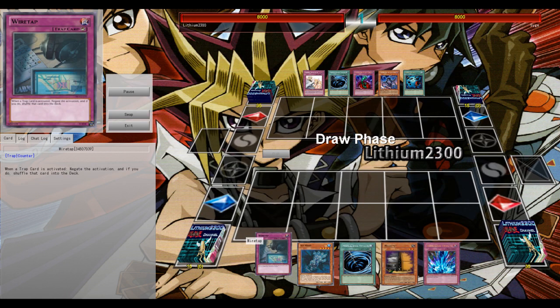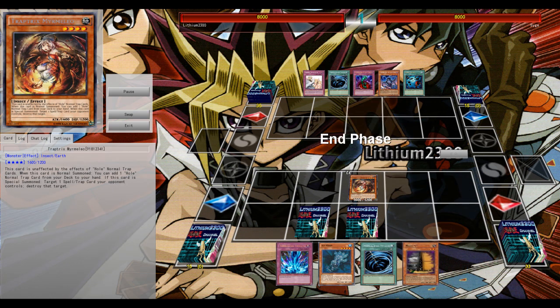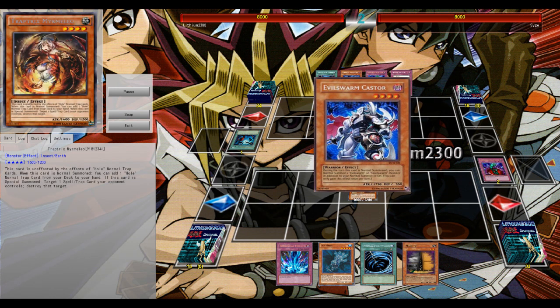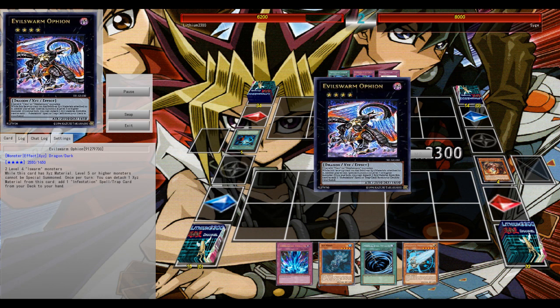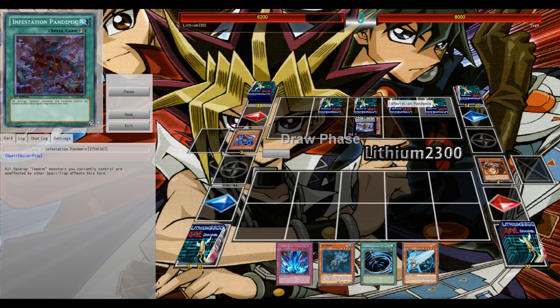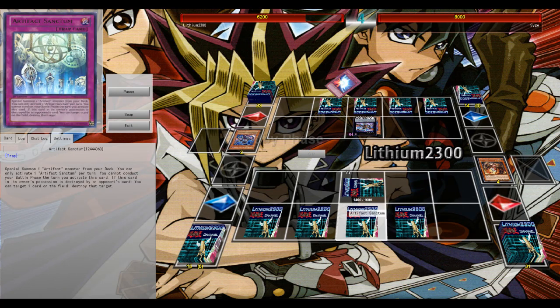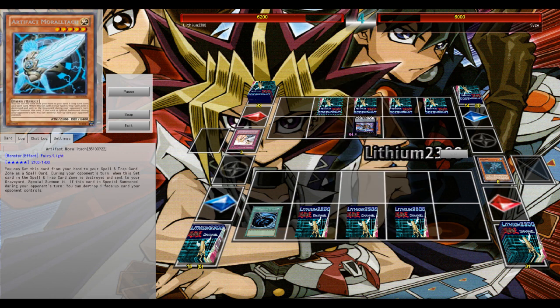First game — I get to start. I open up with a very good hand, normal summon Traptrix Myrmeleo, immediately search out my Bottomless. I only set two cards since the Evilswarm deck list has access to Heavy Storm — I don't want to get blown away by Heavy Storm, and I don't want to lose to one Mystical Space Typhoon either. The dilemma of setting one or two back row — I set my Ice Hand.